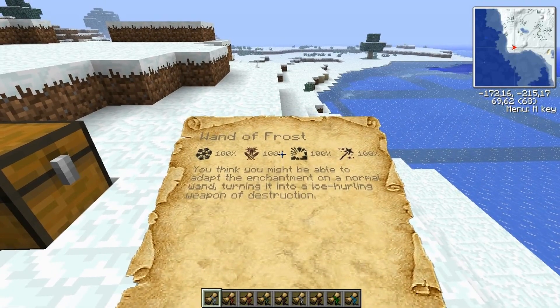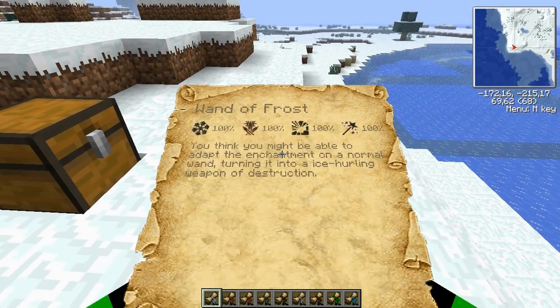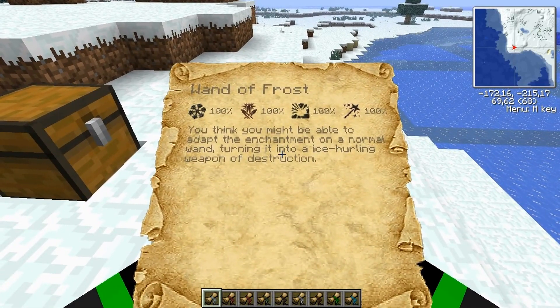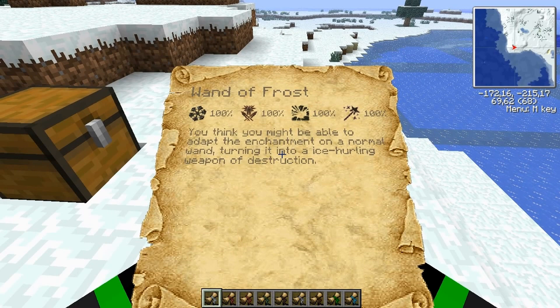Hello everyone and welcome back to another phone property video. Today I'm going to spoil research for you, at least for the wands and the tools. So this is the Wanderfrost. It has one not that usual aspect — it's the snowflakey one. You can get it from snow. Not that hard to get.